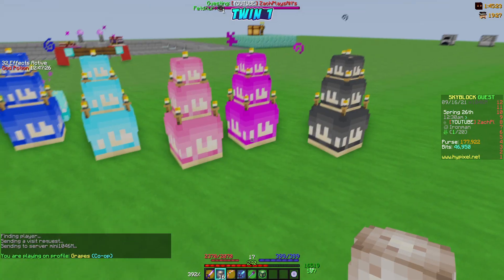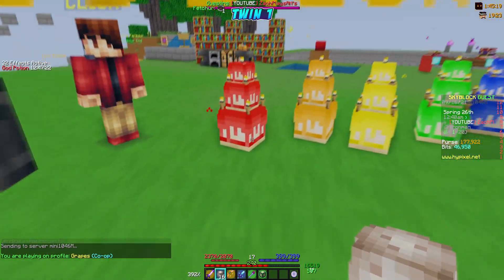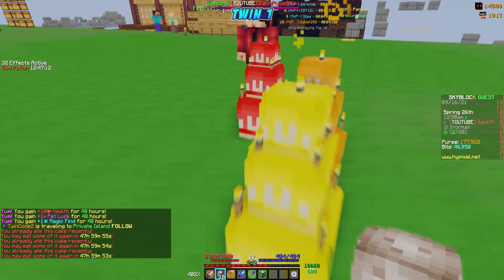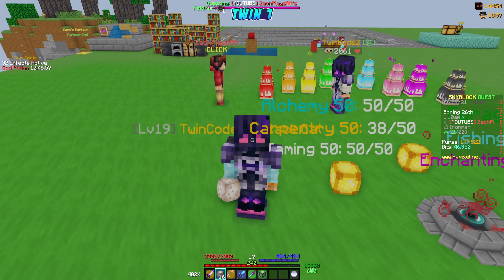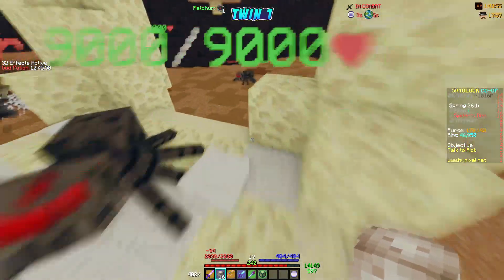Here we are — look at all these delicious cakes. Thank you so much for baking, Zach! Let's eat those. There we go — we got the extra bonus on the server. I always forget doing this. You can see strength, ferocity, speed, defense — and pet luck and magic find, that's what we're looking for. Let's spawn our very first boss.